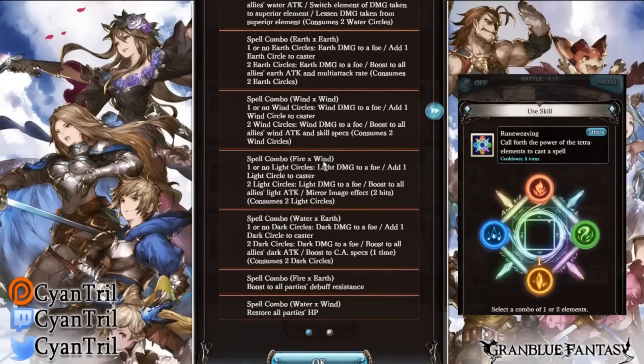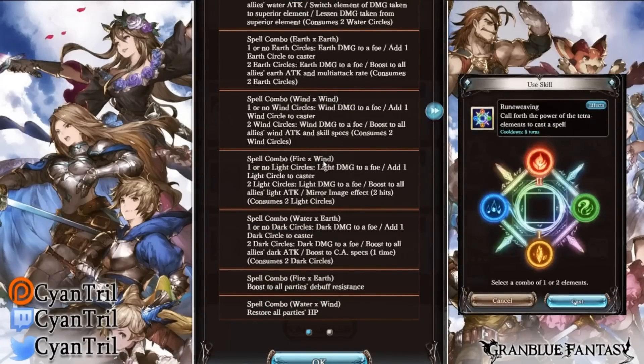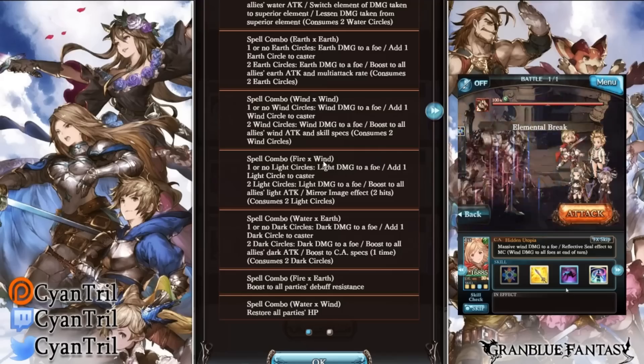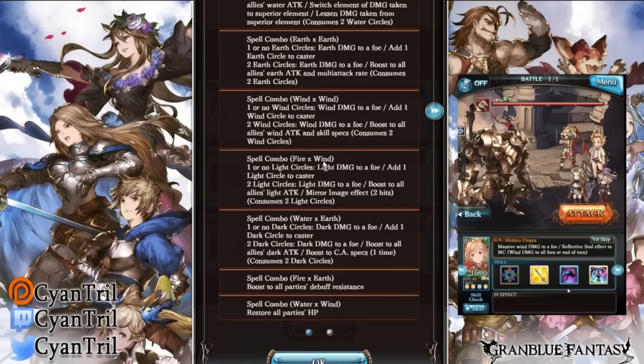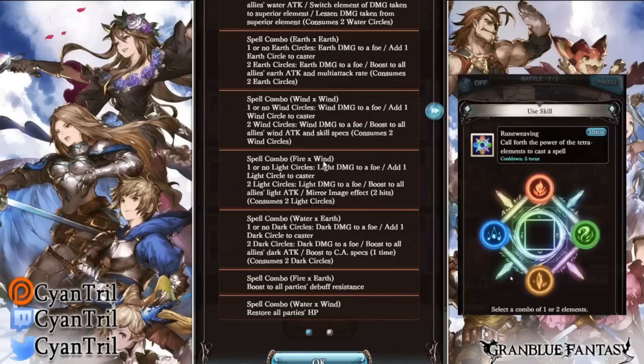With wind-wind, you gain boost to all allies' wind attack and skill specs. Honestly this is probably the worst one — you probably never end up using it. There aren't that many wind nukers: Melissa, Bella, and Gas are some of them, but I don't really count CSA as a nuker, so I don't think wind-wind will be used too much.